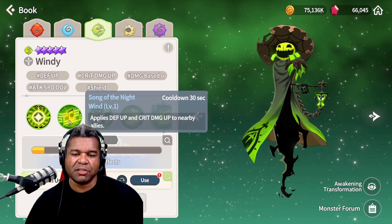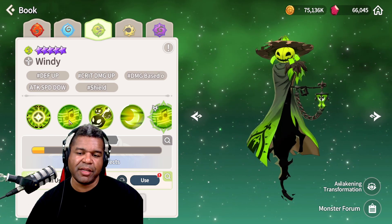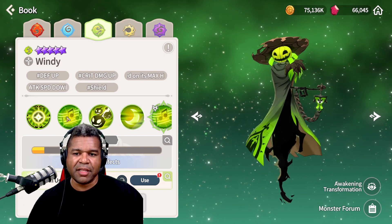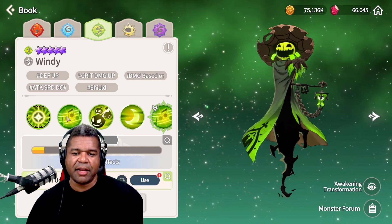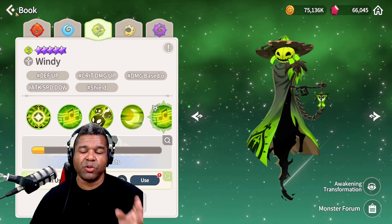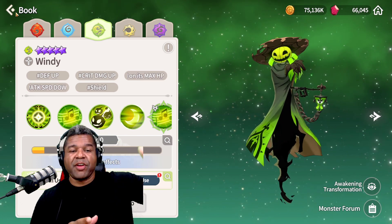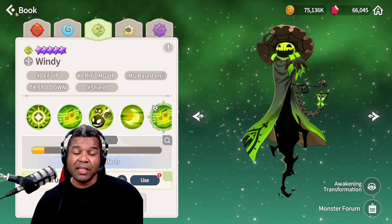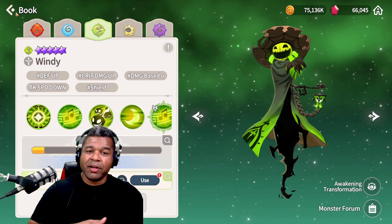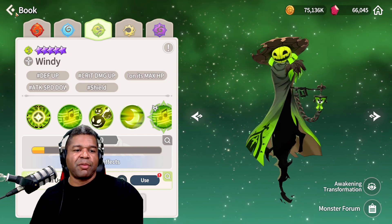Wendy has a buff that provides a crit damage buff up to nearby allies to improve overall DPS. One thing I like about this unit is that it is a buff, not a debuff, so you don't have to rely on accuracy to get the job done. This is without question one of the units that can really pay dividends if you build it up. My personal Wendy is not one of my heavy artillery units — in siege I'm focused on towers, so I go back and forth between a tower and the middle to provide that buff.